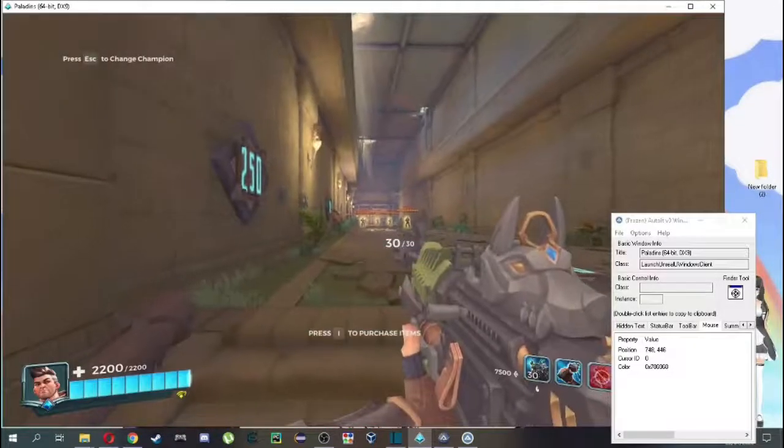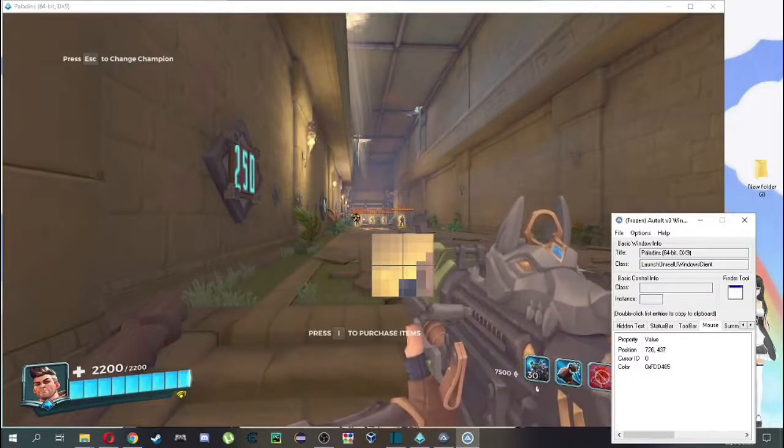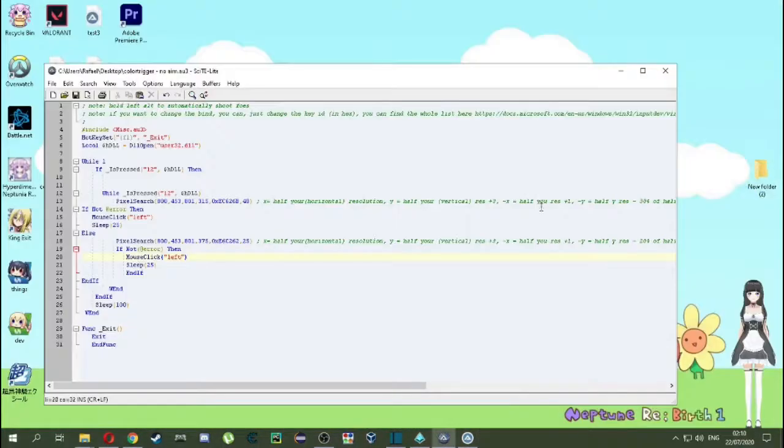So you need to use the finder tool to grab that color and do the same thing on line 18. By the way, if you're using my formula to set up the resolution and not the finder tool, you don't actually need to be in borderless window. Just grab the color. After doing the same thing on line 18 with the new color, you're ready to go. Press F5 with the script open, or right-click the file and click run.